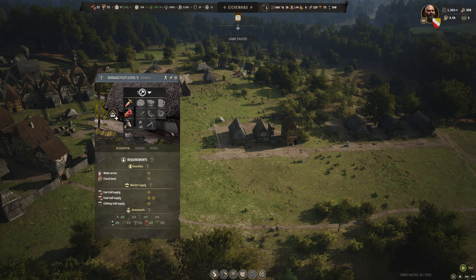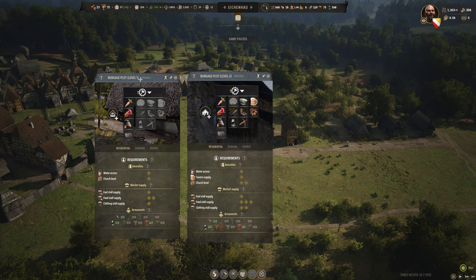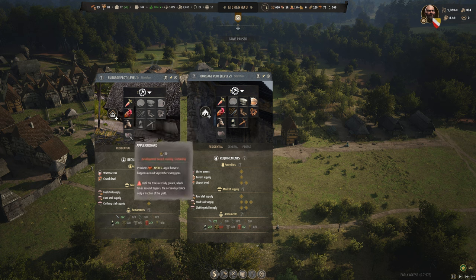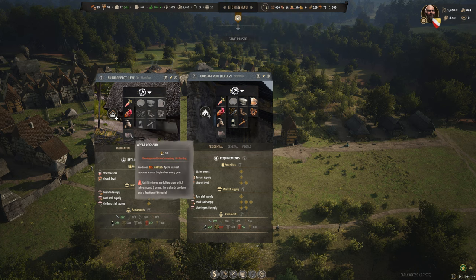Starting with beginner tips: you want to understand what each upgrade does and why you'd choose one over another. At level one, you get by default the vegetable garden, the chicken coop, and the goat shed. Out of the starting ones, I'd recommend most either the vegetable garden or the chicken coop, depending on what size you're going for.